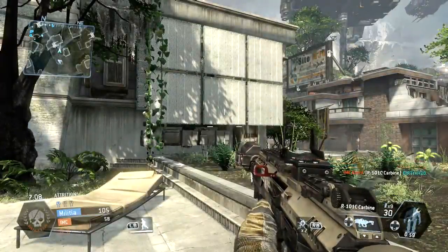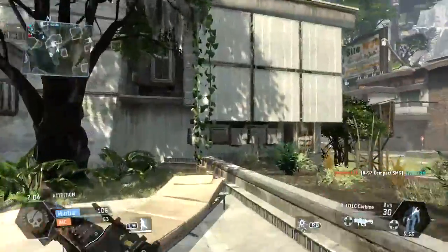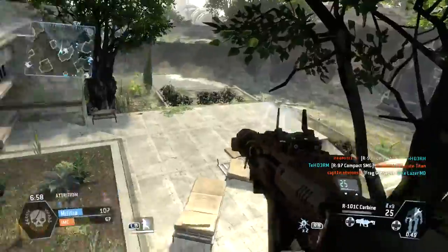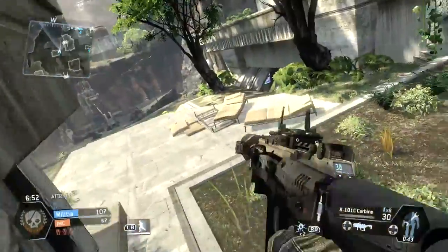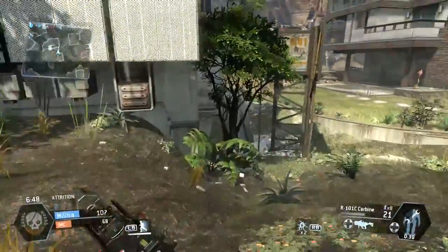Hey, what is going on everybody, Embracing Time here. In this video I'm going to be showing you how to cling to walls in Titanfall. All you need to do is go up the wall you want and hold LT. If you're on PC playing Titanfall, just hold whatever the aiming button is — I have no idea what it is because I don't play PC.